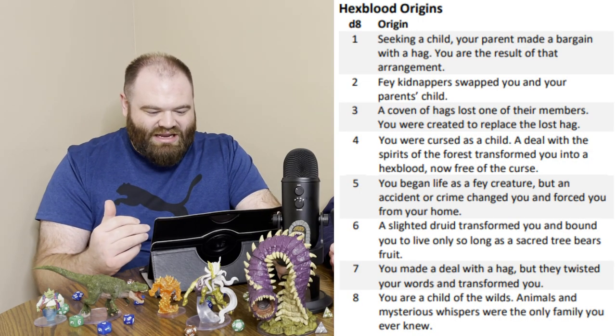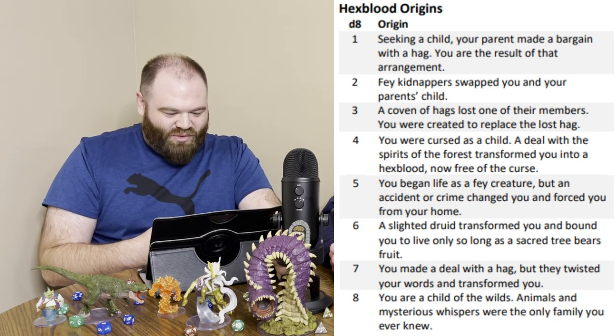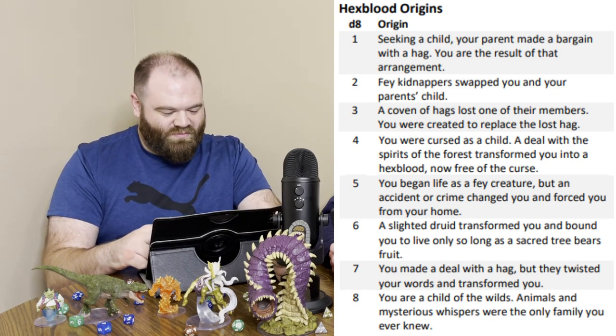Next up is the Hexblood. We mentioned it being haggish, and the opening title block says 'Heir of Hags.' One way hags create more of their kind is through the creation of Hexbloods. Every Hexblood exhibits features suggestive of the hag whose magic inspires their powers — including an unusual crown called an Elder Cross or Witch's Turn, a living garland-like part extending from their temples and wrapping behind the head, serving as a visible mark of the bargain between hag and Hexblood, a debt owed or a change to come.